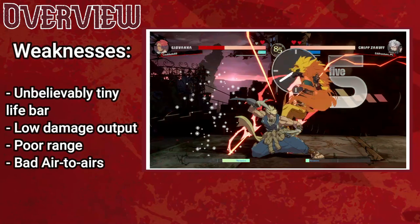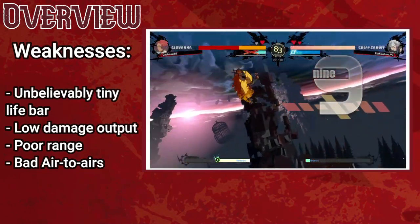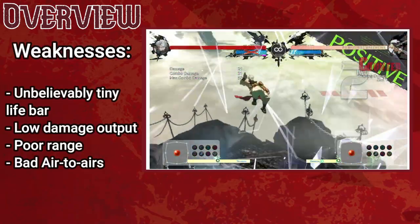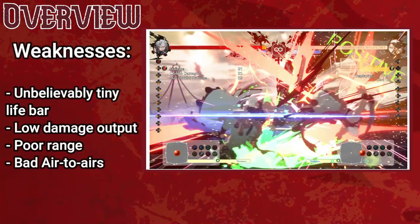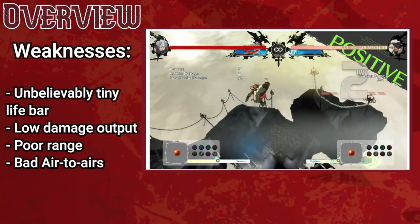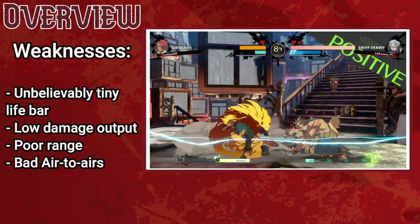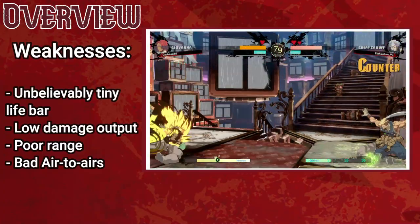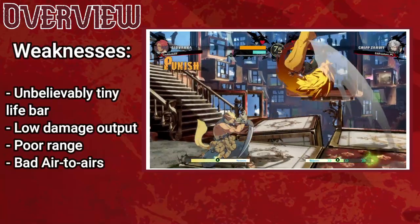So if Chip has great speed, offense, defense, mix-ups, and mobility, what on earth could he be bad at? Well, Chip has a comically low health bar, taking a whopping 1.25 times more damage than standard, meaning any stray poke hurts bad, and meterless combos can end up doing upwards of 60% life. Chip also sports some of the lowest damage output in the game, to help compensate for the sheer amount of times this character will be opening you up. Chip's normals have some of the lowest range in the game, further reinforcing the fact that this character needs to be up close to succeed.